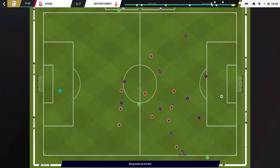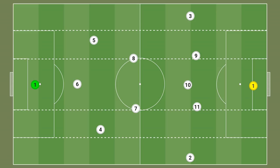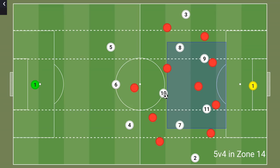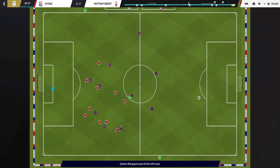Marcelo Gallardo has used a variety of systems, finding ways to adapt and keep his opponents guessing, but the key attacking patterns are always visible. River Plate's attacking shape resembles a 2-3-5 or a 3-2-5. Gallardo looks to dominate the central areas, creating overloads high and central, with only the wing backs giving the side width. To create depth and play centrally, they will recycle the ball and invite the opposition to press, looking to create gaps to play line-breaking passes and get in between the lines.